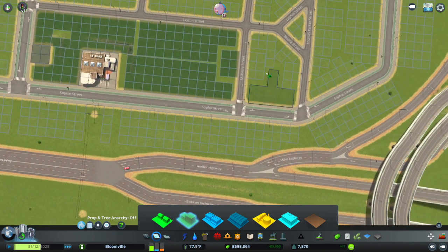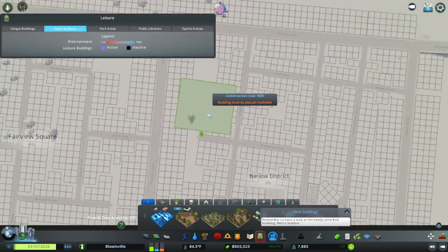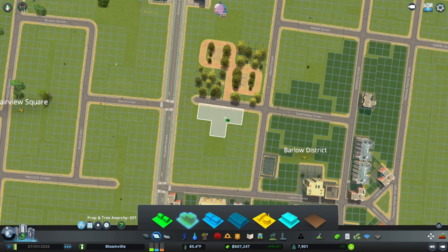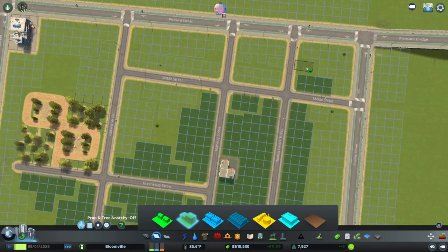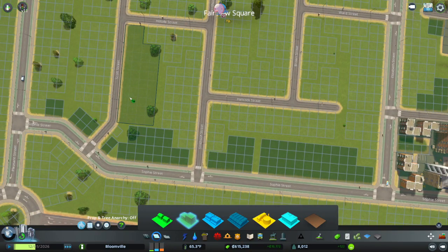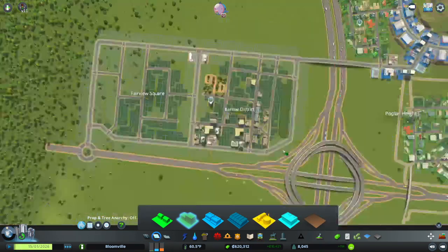I can just let the buildings grow. This entire area is fairly off-center. I forgot to place a park down actually — I can get one in there. I kind of want to leave that area to be commercial on these roads. This is fine for now. I can get this area zoned with residential.